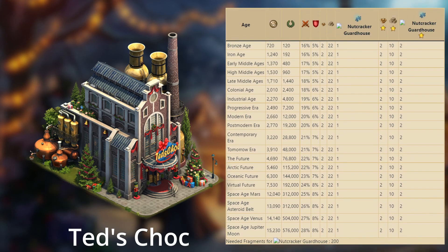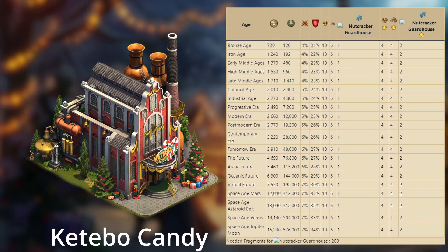Ted's gives up to 28% attack and 8% defense for attacking armies, 4 forge points, 32 goods, and 3 fragments of the Nutcracker Guardhouse. Katibo's will give up to 7% attack and 34% defense for attacking armies, 14 forge points, 10 goods, and the same 3 fragments.